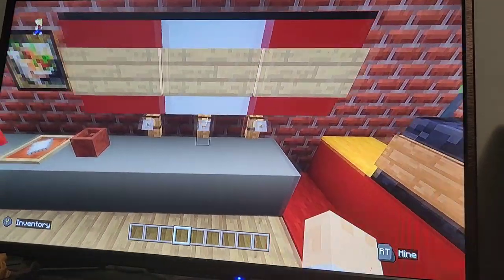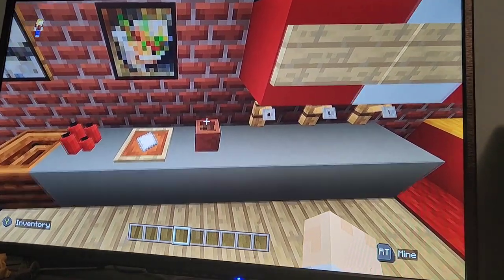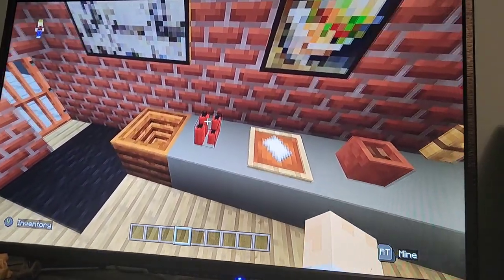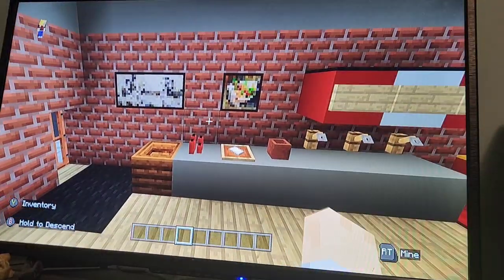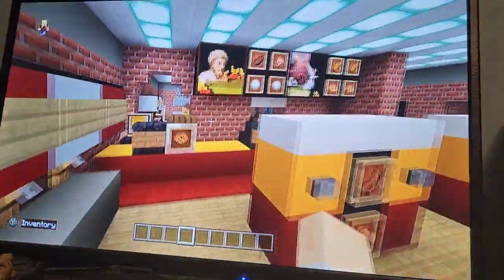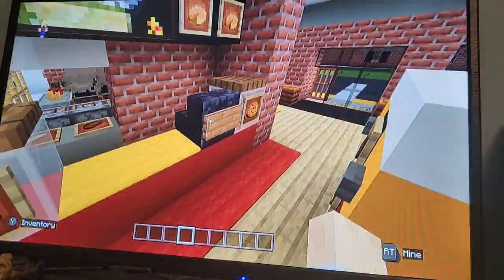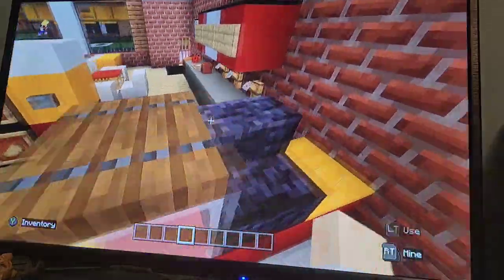And then of course we've got the little drink stand here with the napkins, the cup for utensils, and then this is where you would get your ketchup or whatever. I think it's actually like a dispenser — most of the stuff is dispenser stuff, it's not all laid out on the table. But these are cookie jars, because if you didn't know, McDonald's does sell cookies. And then these are just cash registers.